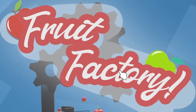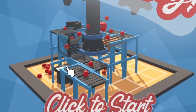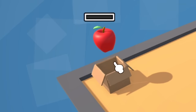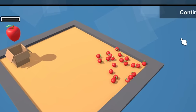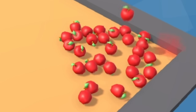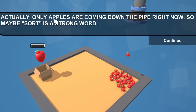So let's give Fruit Factory - not Idol - a go. It looks like a similar thing but in 3D perhaps. Our mission is to sort the fruit. I can see apples dropping and we're making a mess. I reckon we need to get them over to that box. I'm tempted to wait and see what happens - see if there's a limit to the number of apples. The game isn't going to be CPU melting; you can see fruits disappearing as they despawn. Only apples are coming down the pipe right now, so maybe sort is a strong word.